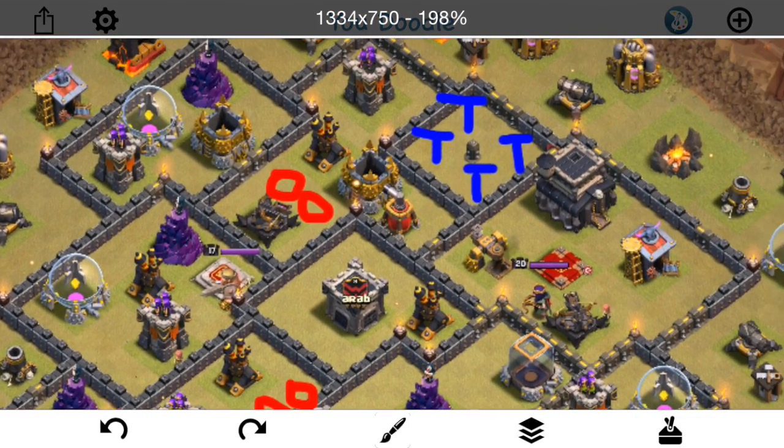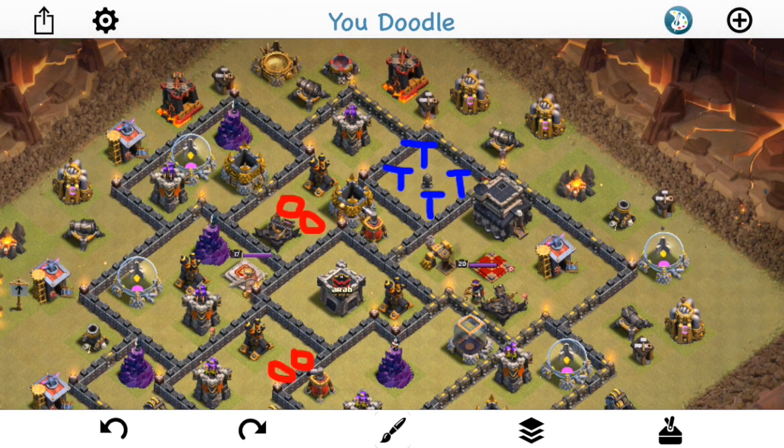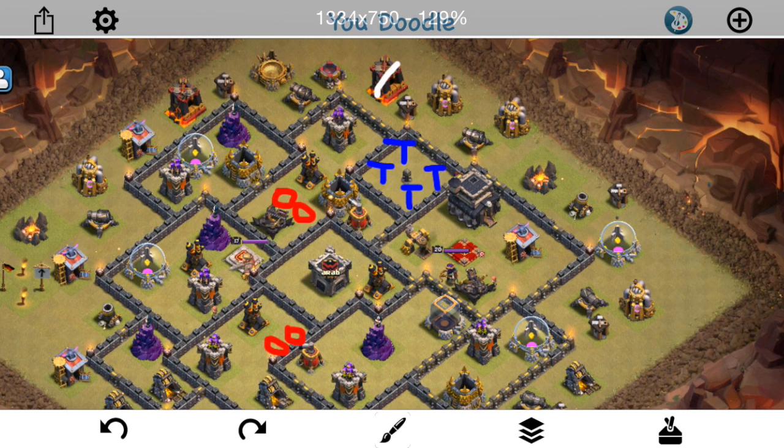The other double giant bomb spot is good. This one tesla farm is kind of near the queen. I think a queen walk would work if you went down and over, because you could get all those teslas plus the defensive queen — she's so exposed — just with healers and a rage or something. No one did that, but it probably could have worked. I'll talk more about what ultimately is a deal breaker for this base when the second attacker three-stars it.